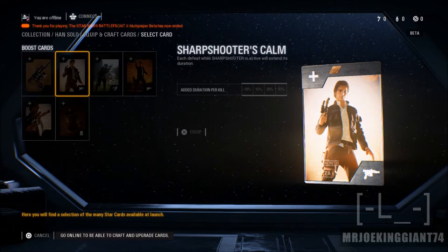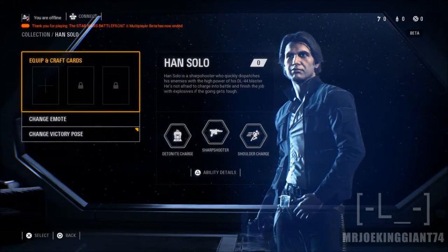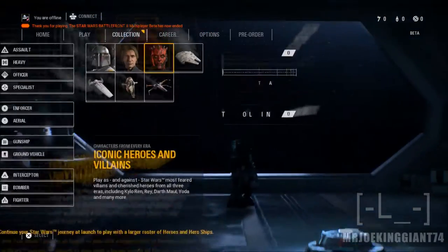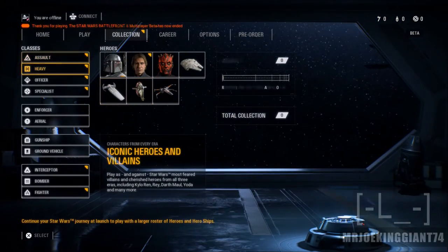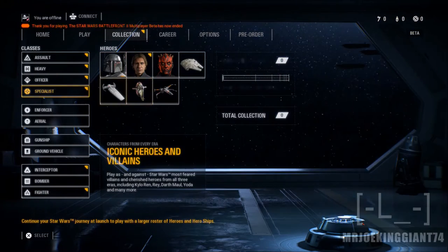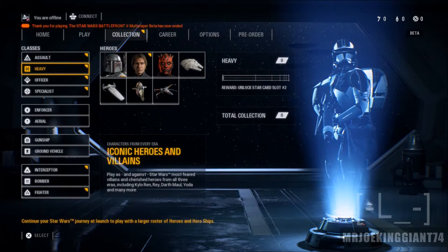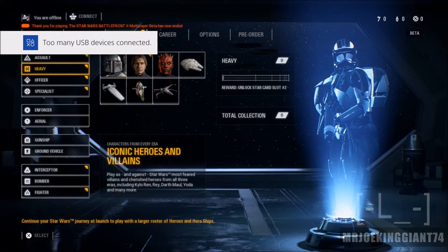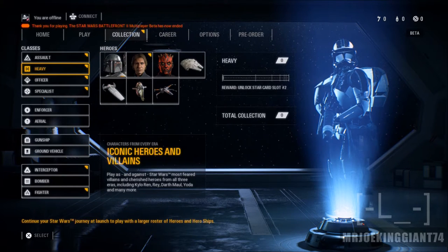Let's check out Han Solo — airburst, charged deal bonus, and keeper: each headshot kill will instantly disable overheat for Han Solo. A lot of these things require you to be super accurate and get kills in order for the cards to activate, so Han Solo is a little overpowered but not by much. Darth Maul's equipment card wasn't accessible. You can also equip equipment cards on the starships, though the beta wasn't letting me check those out. The beta has now ended, so that's what was available — and the loot boxes weren't a big deal; it's only support cards.